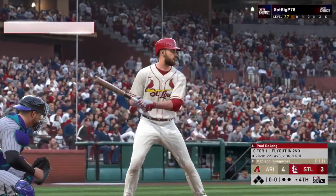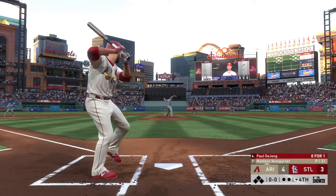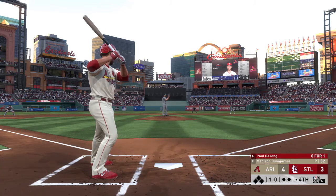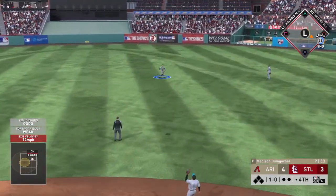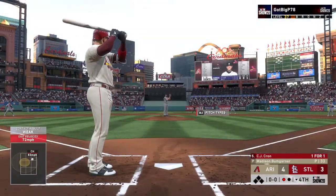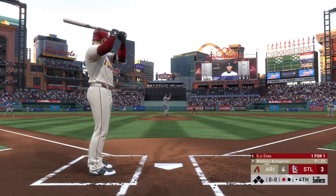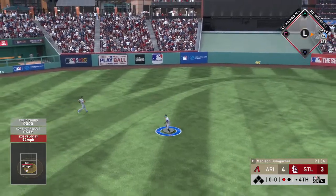Paul DeYoung digs in next — flied out in his first at-bat, 0 for 1 so far. Now the pitch — no swing, ball one. In the air to right center, center fielder on the run — he makes the catch, a great effort to record the first out of the inning. Now at the plate, CJ Krohn — he got a hold of one and went yard in his first appearance. Here's the pitch — back up the middle, a dive but he can't get a glove on it. It's through for a base hit.